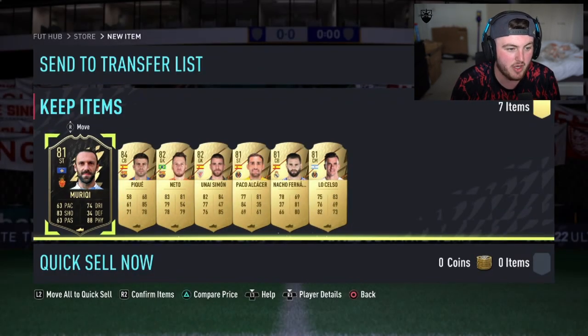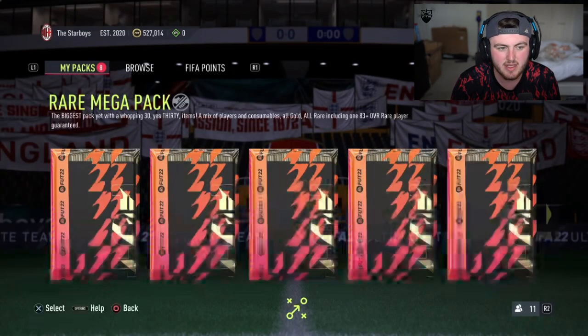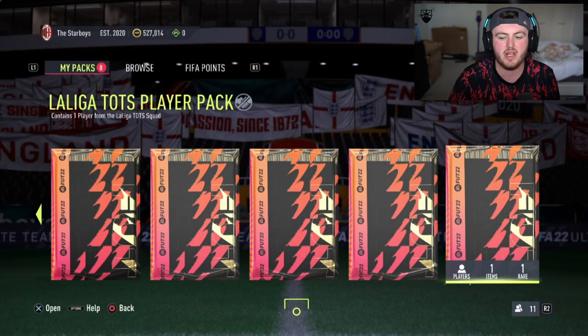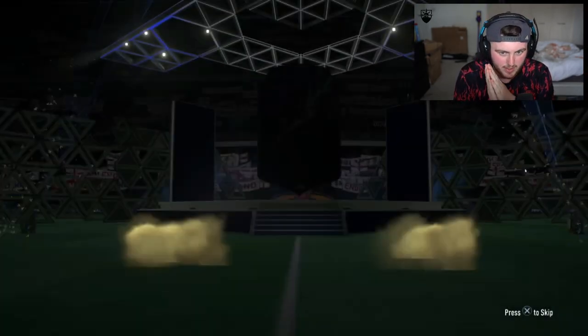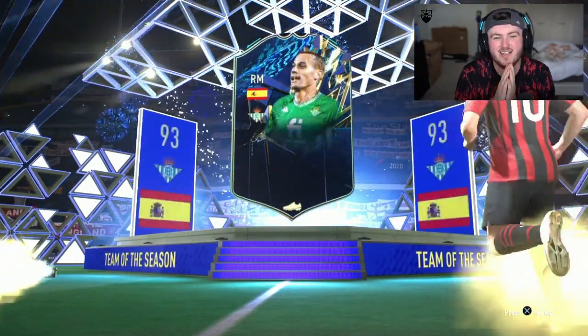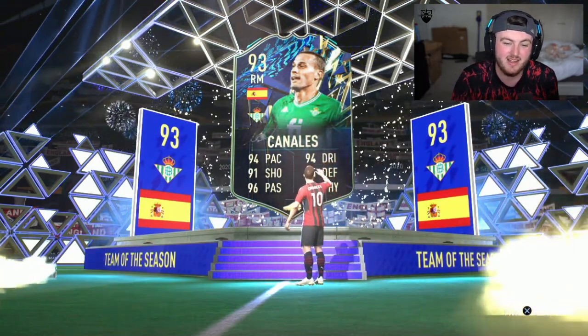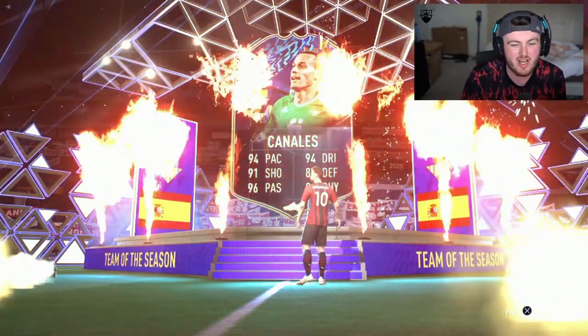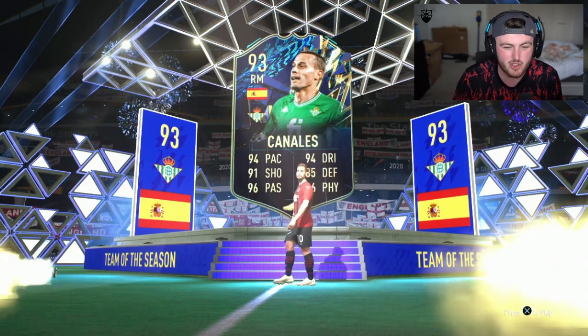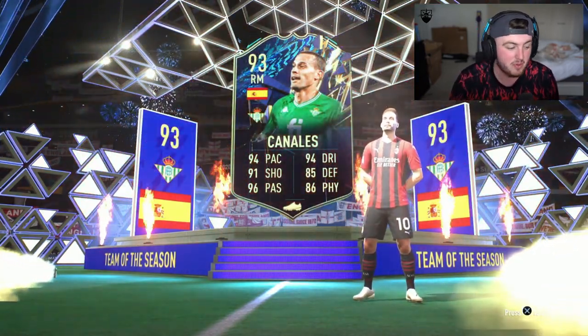An in-form Nurici and then nothing. PK, that's about it. La Liga TOTS guarantee - come on EA, show us the good stuff. Please. Not Spain. Canales. It's annoying because that's a good card, but it's not what you want. You just don't really want to see Spain, because you know you're never getting Pedri. You know it's going to be De Tomas or Munayin or Canales. You want to see anything but Spanish, really.